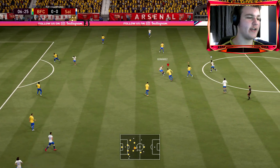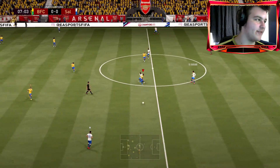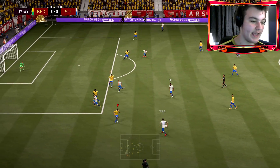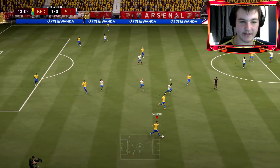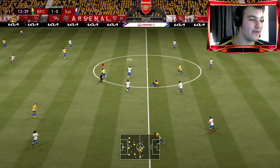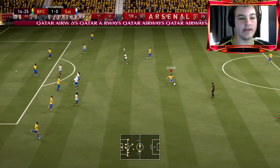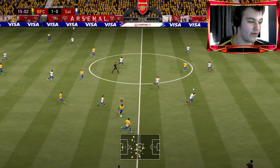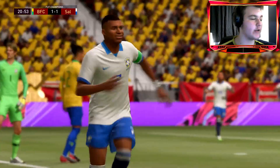Chris Smalling with a fantastic tackle! It's unlucky it goes straight back to the opponent but we've basically cleared it — what a tackle. Going into that challenge you can really notice the aggression. Being 6-foot-4 he just absolutely towers over the opponent. Another interception too — what the hell is this card!